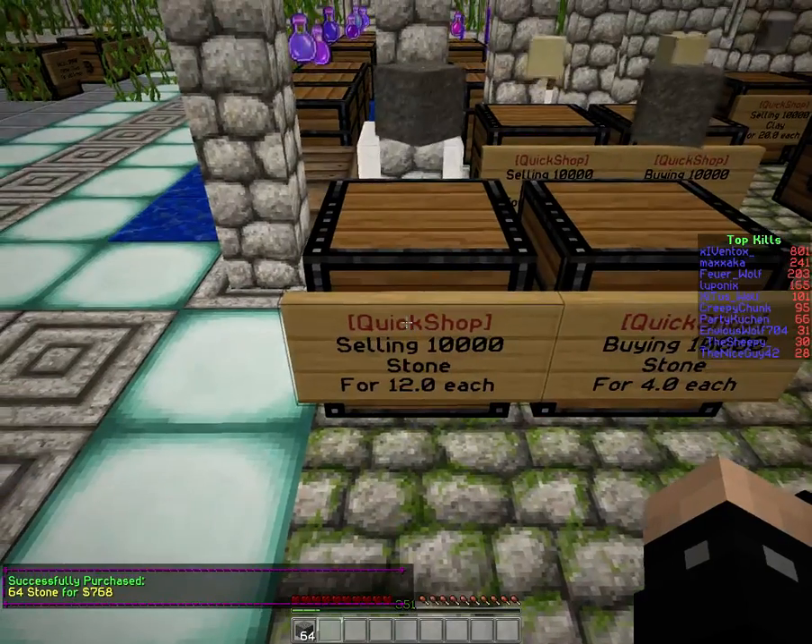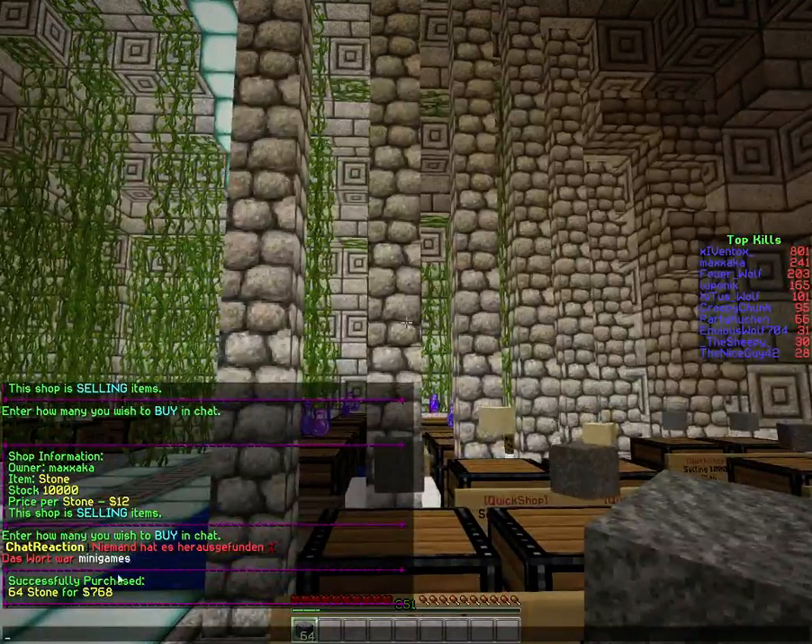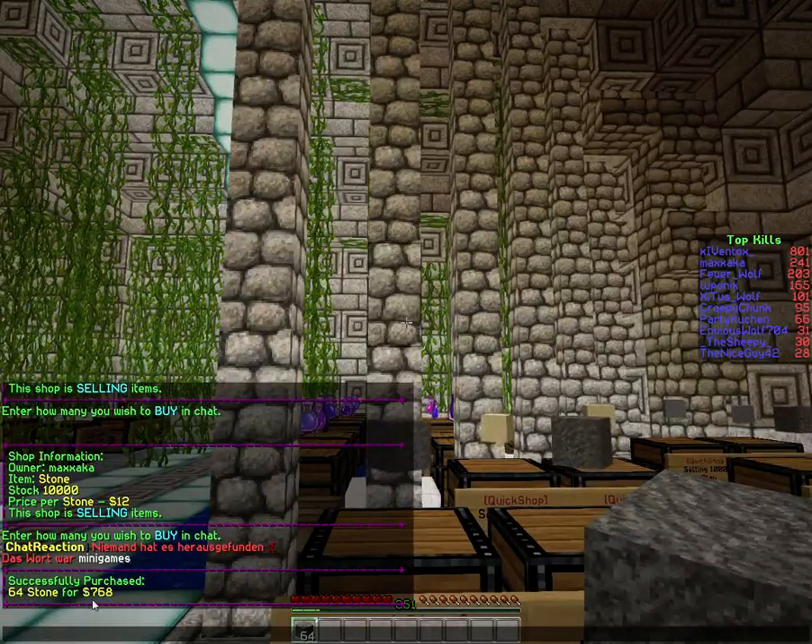Just type 64, then you buy 64 stone. And you can see here: successfully purchased 64 stone for 768.